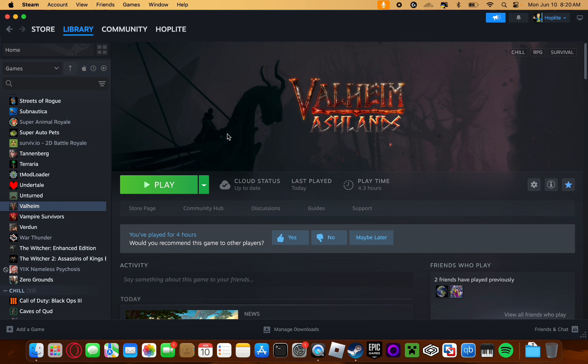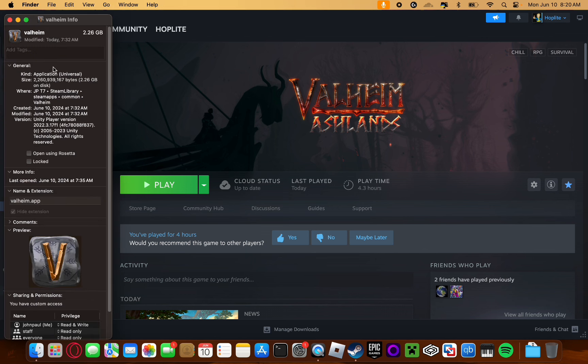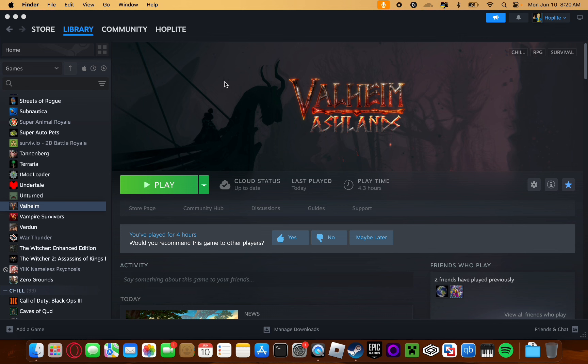Valheim, the open world Viking survival game, just recently — as of today, June 10th — got a native Apple Silicon Mac port. You can see right here it says 'kind: application, universal,' which means it's a native Apple Silicon app. Because of that, it's going to perform a lot better than it would if it were an Intel application.